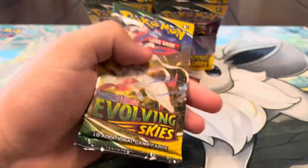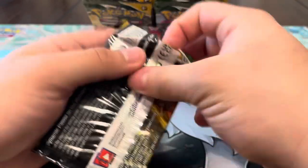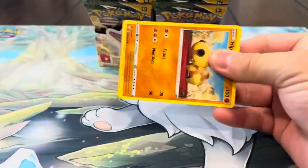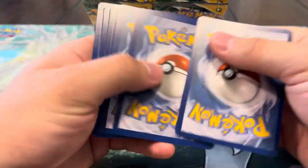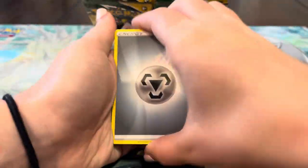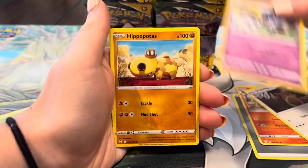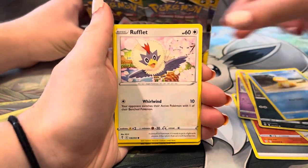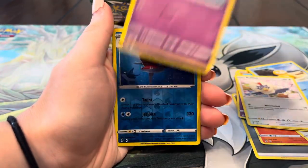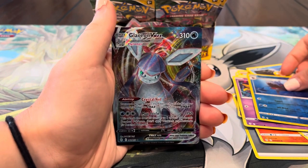Can we get a secret rare? Can we get an alt — that would be insane. Let's see what you got. Energy, Pyroar, Ursaring, Swoobat, Hippopotas, Zorua, Psyduck, Rufflet, Drowzee, Sharpedo — at least you got a hit! You got the Glaceon V-max! We'll take an Eeveelution V-max for sure — Glaceon is pretty sick.